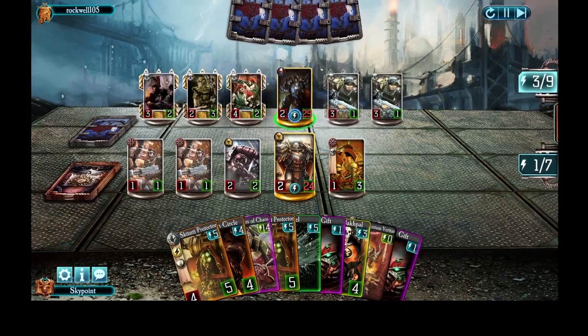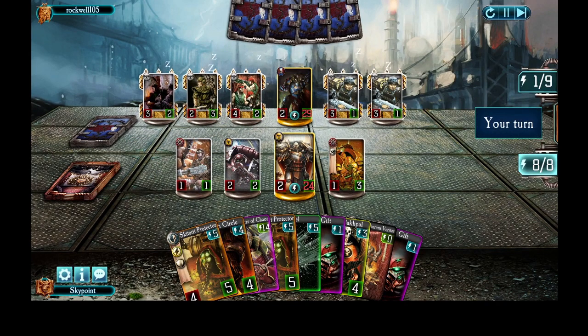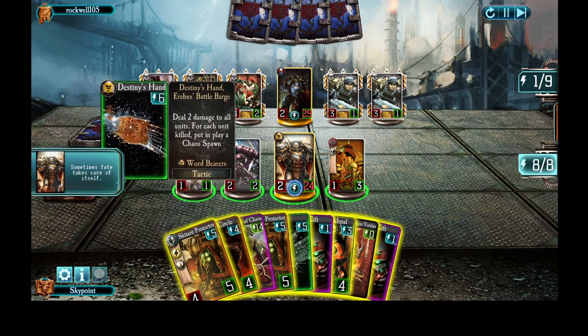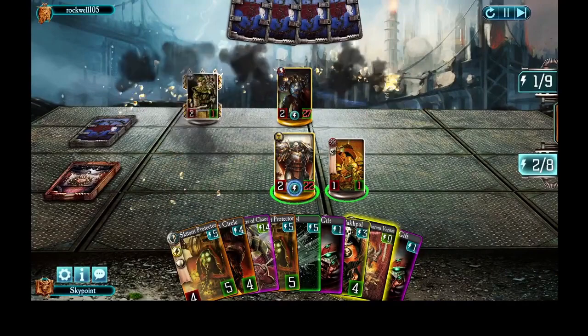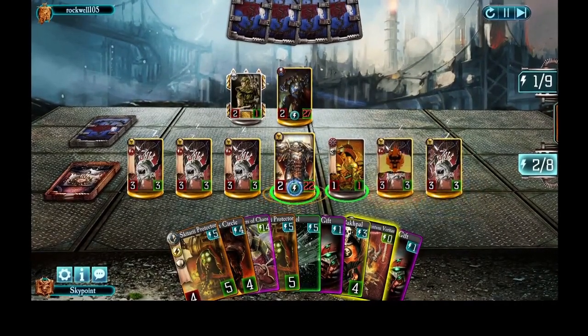Ornatov's Barge — look at all those guys. He's finishing off one of my troops. Interestingly — oh! Destiny's Hand! Yes, indeed. Sometimes fate does take care of itself. So let's just go ahead and give me a bunch of demons. Look at all that — that's beautiful.